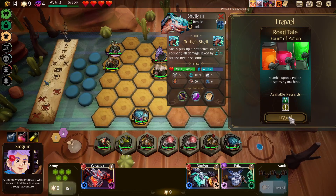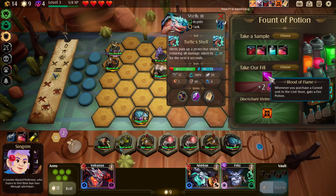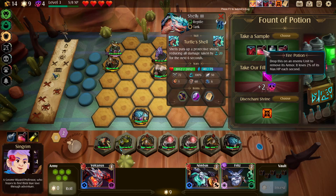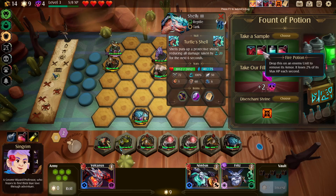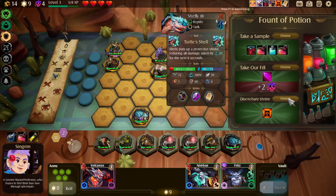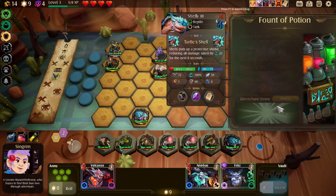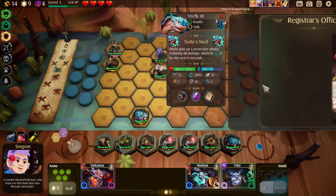All right, let's do this story stuff first. We could get: whenever you purchase a cursed unit in the store, gain a fire potion; or just gain fire potions; or gain an extra potion slot and three potions. I think we want this disenchant shrine — it's gonna be really good for our tanks, but useful for everyone else too. Okay, here's the shop.